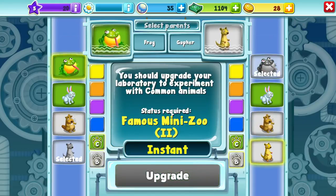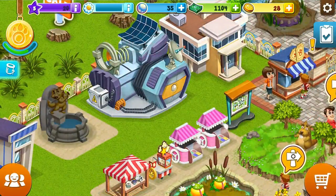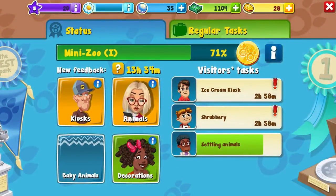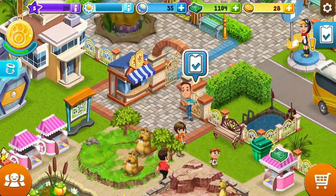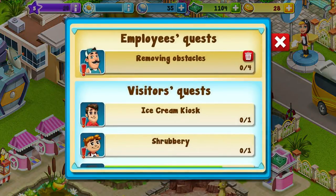It won't let me do this until I get my status up. My status would be this little thing on the upper left here - the little paw. I need to do these missions in order to try to get them up. I'm supposed to... let's look and see what I have to do. Removing obstacles - four of them. I can do that. That's easy.